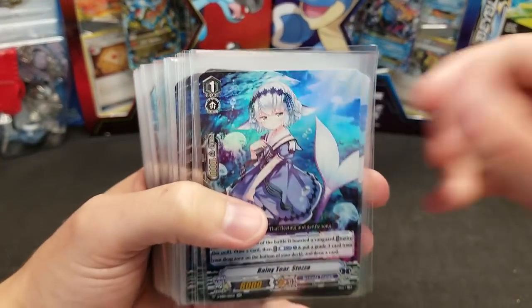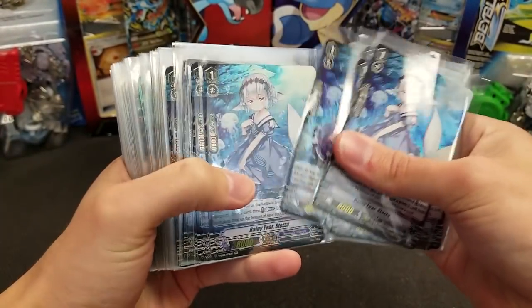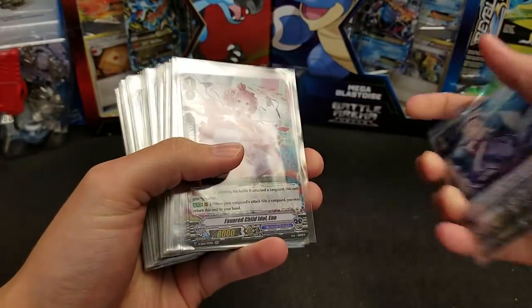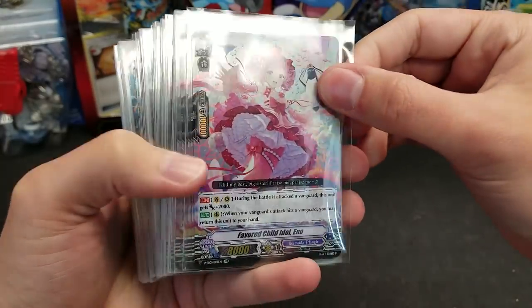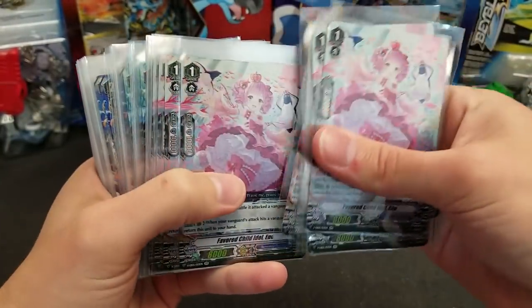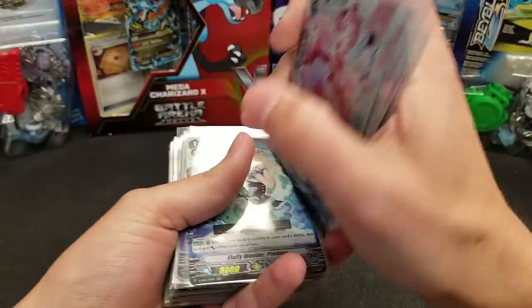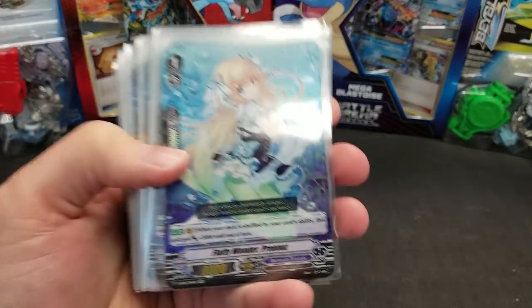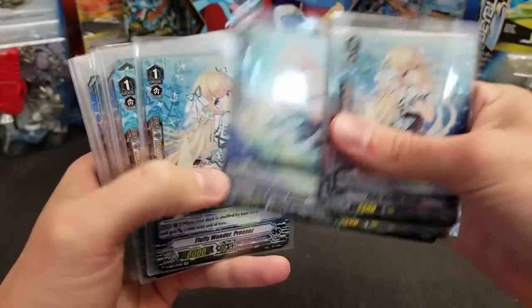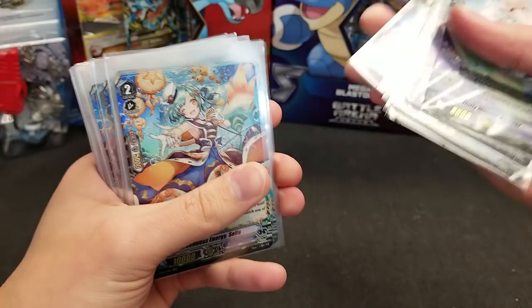Going through the other double rares quickly: Steza, 14 copies. Eno, 13 copies — one less than the others so far. And Prines, 14 copies again.